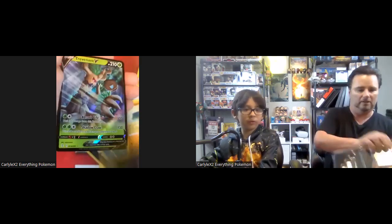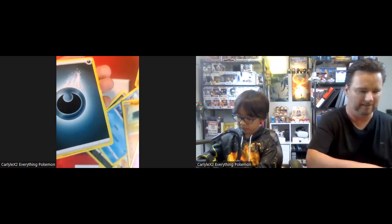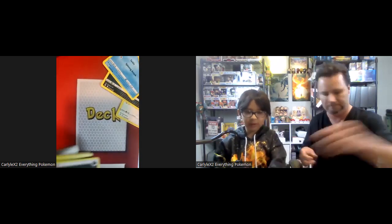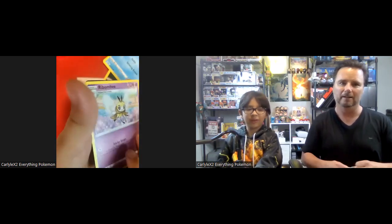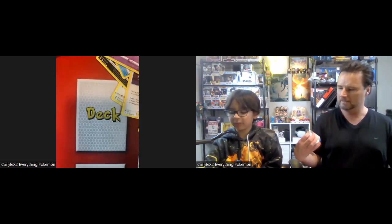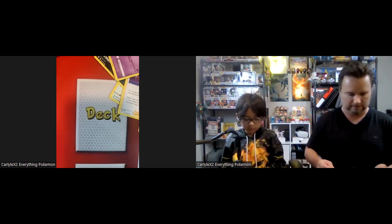Oh, a Tropius! And — oh, a Trevenant V! Very nice. I'm not sure of the value, I'll have to look it up — depends on the set. It looks like this will be a good pull right there. I'll take the V. This is a Trevenant V right here — Trevenant!